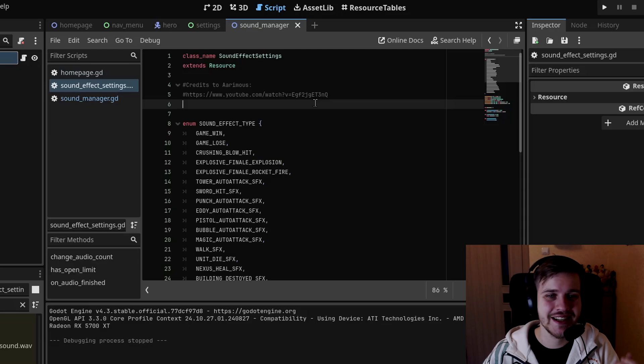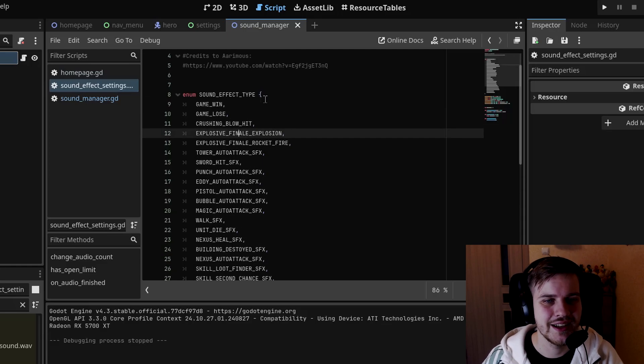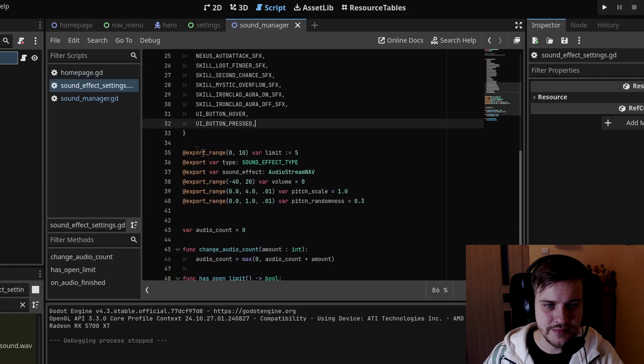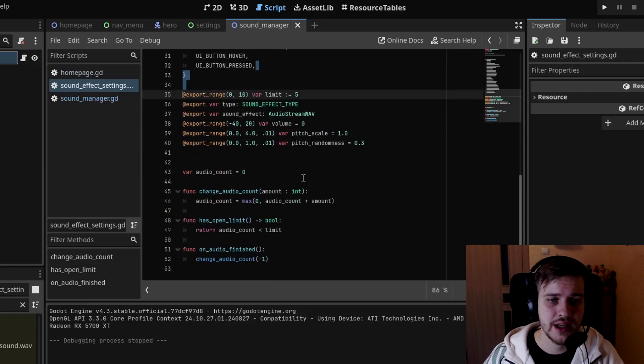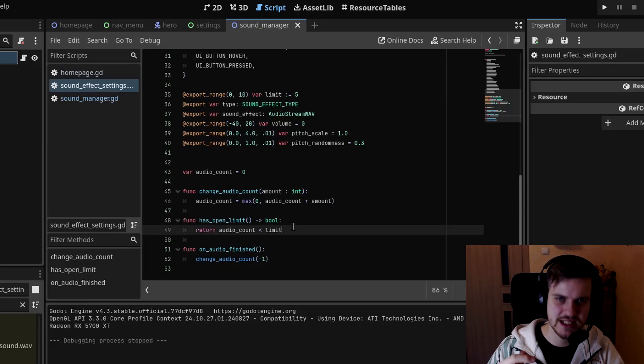Let me show you how we did these sound effects. For the implementation, I took heavy inspiration from Arimus — this is subject to change, as right now a lot is copied from what he did, but I want to make it more scalable. I'll leave a link to his channel in the description. Basically, all the different sound effects you want to add go into this enum list, with some settings below. He also added settings to limit how many of a given sound can play simultaneously — for walking sounds, I put a hard limit of four, so once there are already four walking sounds playing, no more will trigger. That's just to make sure it doesn't sound too jarring.